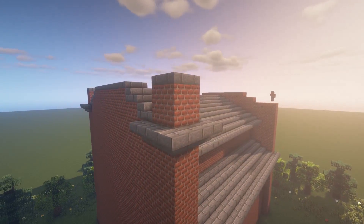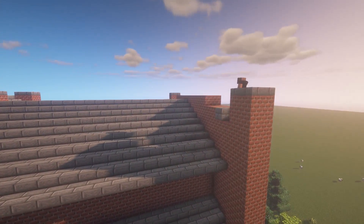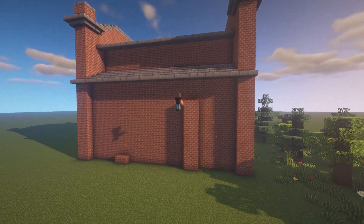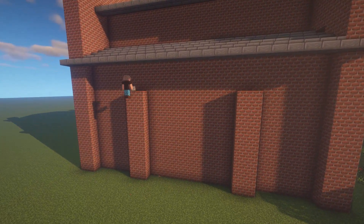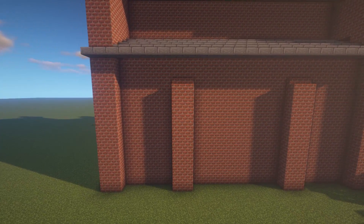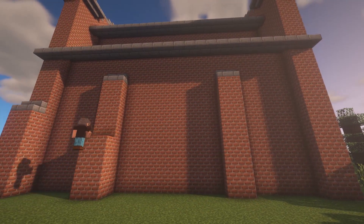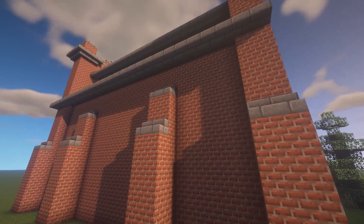And by this point, the main structure of this factory is pretty much complete. And instead, we're going to shift our focus to adding in some details. For example, one of the things that you can do is to add in some support columns. Feel free to play around with the shape of these columns, and make sure to add in some stone brick stairs as they will make these columns more visible.